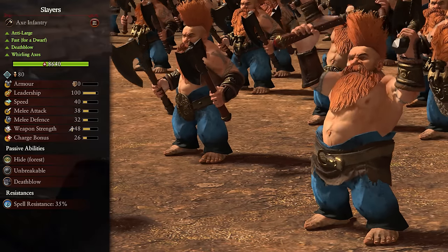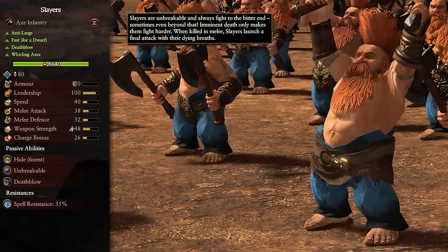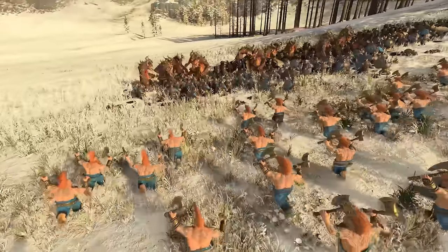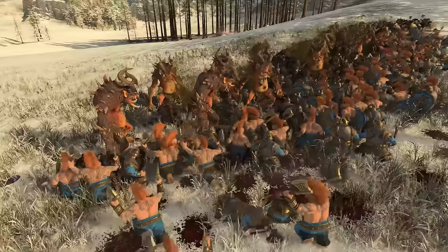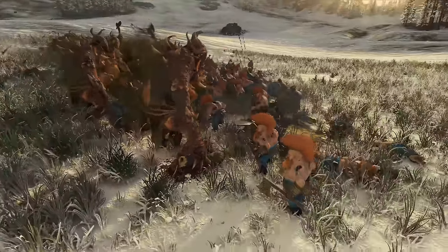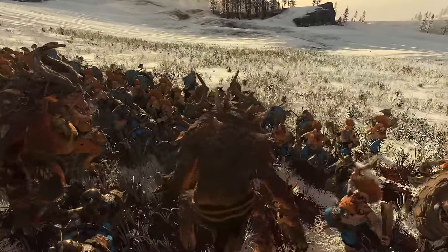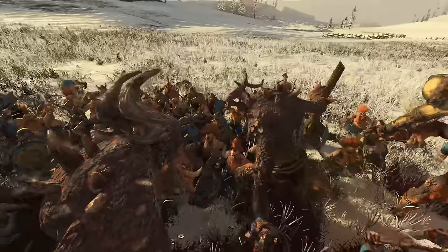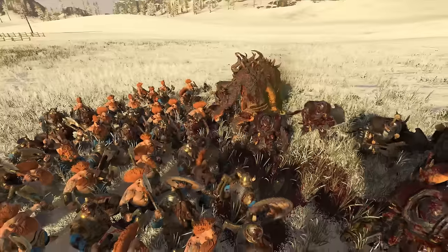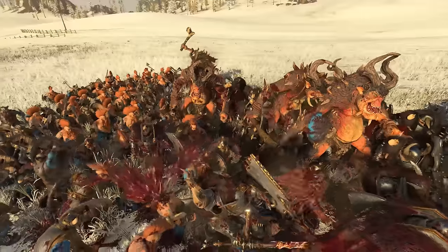Next up we have Slayers. These are a tier 2 unit, have anti-large damage, are fast for a dwarf, have Deathblow — meaning imminent death only makes them fight harder and they will launch one final attack as they die — they also have Whirling Axes which can deflect incoming missiles even without a shield, and they are of course unbreakable. Slayers are monster slayers and want to be used as such. If you use them like regular front lines they will not do well, with their lack of armor and mediocre damage without the bonus. If you get them on something large like cavalry or monsters, they will shred. Since they have decent speed for dwarves, I like to use them kind of like cavalry units — hold them back to seek out key large targets once the lines are set, then move them in.